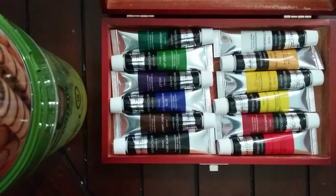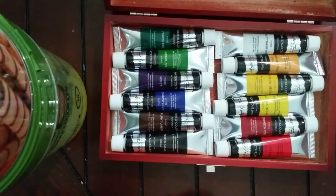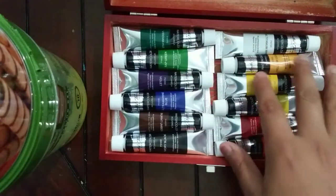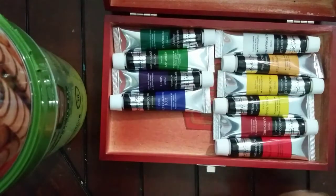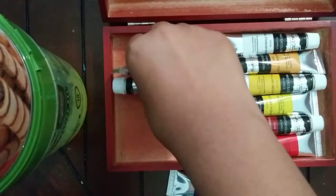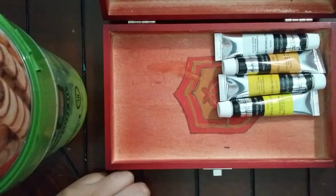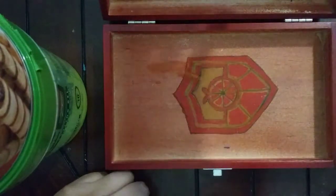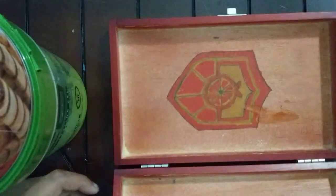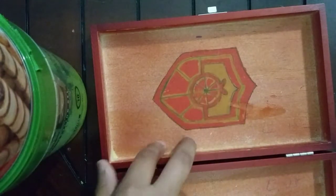I thought this box was a little plain with nothing — not even a little drawing in the front, back, or inside. So what I did is I did a drawing on this part and this part. I'm gonna show you this part first and then this one, because this one's better. It's a banner from a Pokemon game — Pokemon Scarlet and Violet.